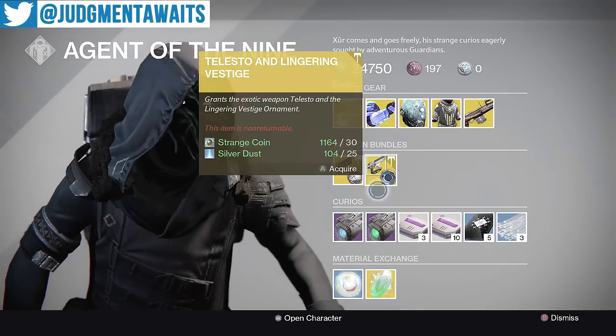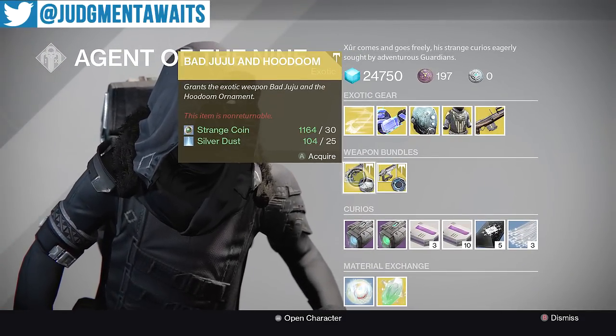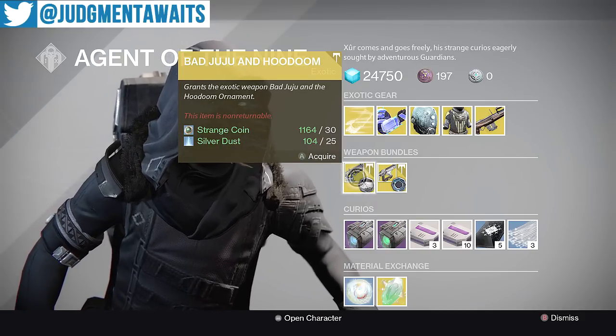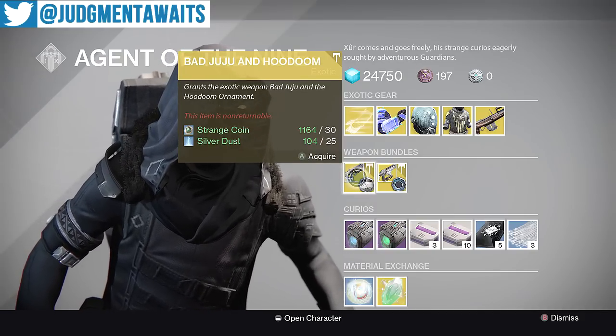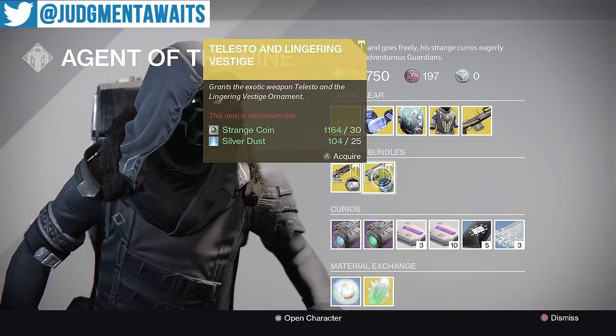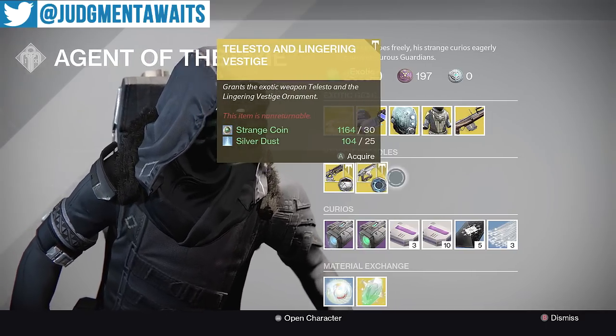Now, besides that, in the weapon bundles, we've got the Bad Juju and Hoodoom. Bad Juju is an interesting weapon — it can help you get your super faster and it's also pretty good at killing mobs of enemies. Telesto, every once in a while, comes in handy when you're doing a Nightfall. So if you don't have these two items, definitely pick them up.